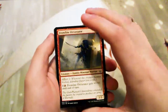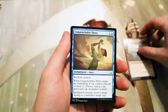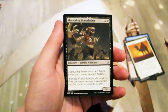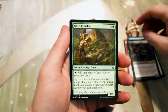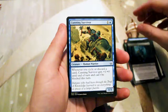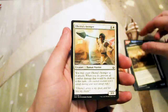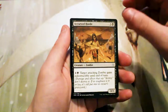We'll start off our commons with a Frontline Devastator, a really good limited card, Unquenchable Thirst, Solitary Camel — that artwork is fantastic — Marauding Boneslasher, Oasis Ritualist, Khenra Eternal, Cunning Survivor, Wall of Forgotten Pharaohs, Survivor's Encampment, and Oketra's Avenger.